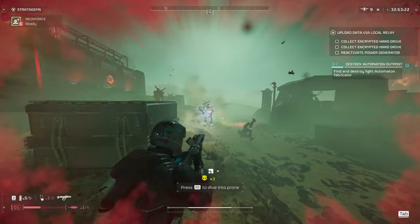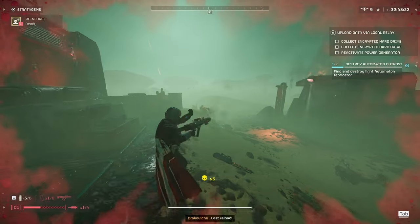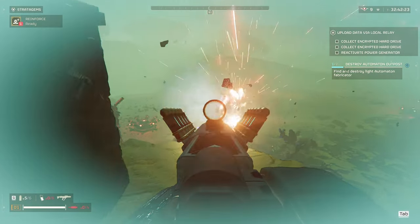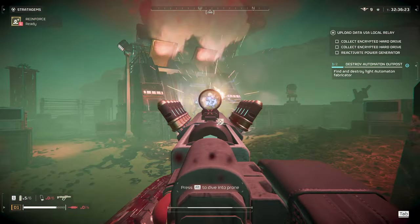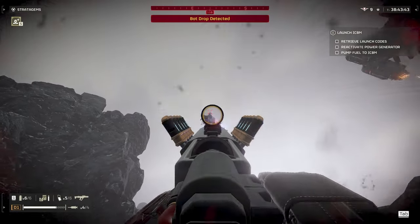First I wanted to go over the Scorcher's strengths, which would be fighting Automatons. Most of the Automaton enemies are weak to explosive damage. Going over Lightbats first — they're weak to all kinds of explosive damage and headshots, so you can shoot them anywhere with the Scorcher and you'll get a critical hit. The biggest problem is the jetpack bots will explode when you get close.